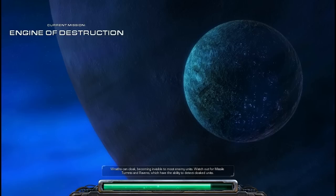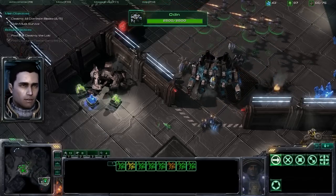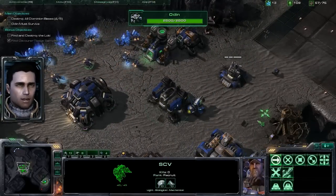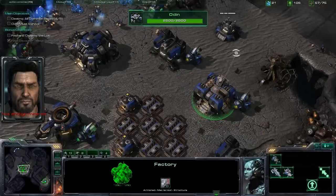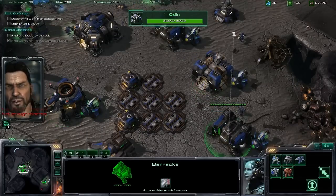Gonna need some turrets, that's for sure. I really should have repaired. Looks like we actually start here — it's good. This is good. We have strong anti-air capabilities. Scramble more Wraiths from the Starport; if we have enough, we can handle those battlecruisers.